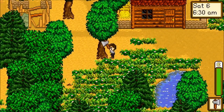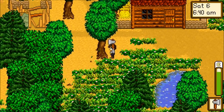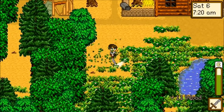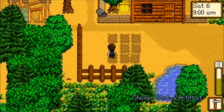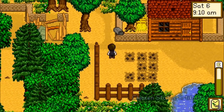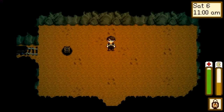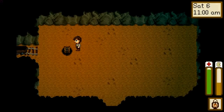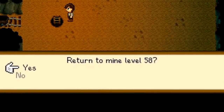Around a month later, ConcernedApe posted a full gameplay teaser. It includes him clearing a space on his farm using a sword, going to a workbench, crafting a bunch of fences, planting some corn, then cutting to the mines. Interestingly, the minecart system was still in the game at this point, but he needed to use a lantern to light everything up instead of a glow ring or iridium band.